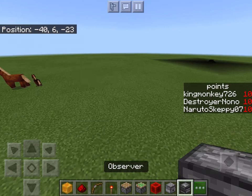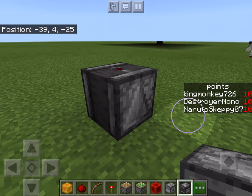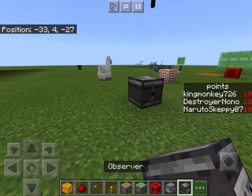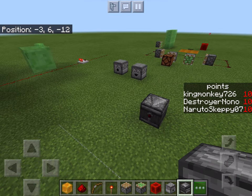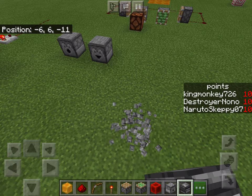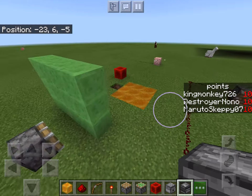I don't really know how to use these, but I think they observe a block for any change. Like if you were growing something — let's say you were growing wheat — and there was an observer next to it, the observer would realize the wheat has grown a little bit and then emit a signal.